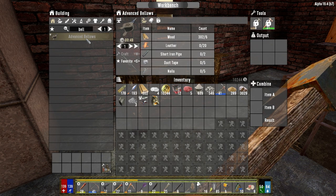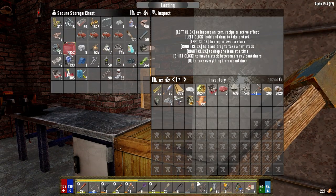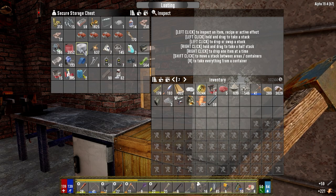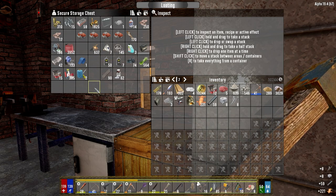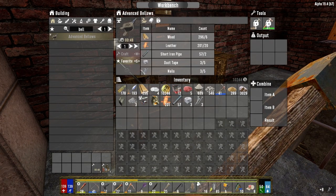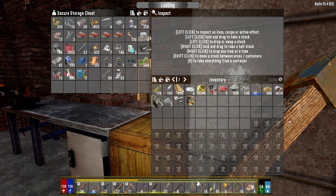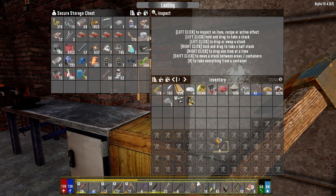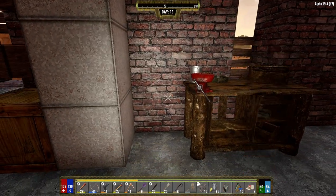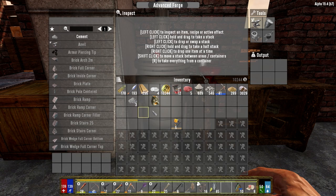So leather, pipe, duct tape, and nails. We only need five nails. Yeah. Okay, get that crafting. Put this stuff back. And then we can grab the advanced forge and put this down here. Excellent. Put you in - wait for the bellows. Okay, we can bring you down. Modify you - take that out.